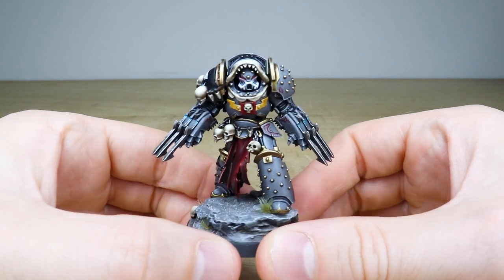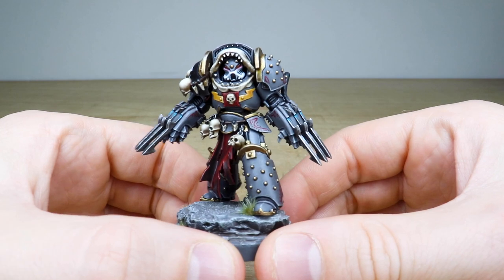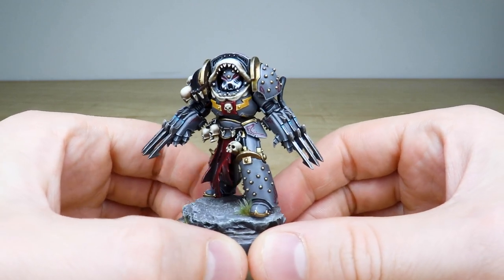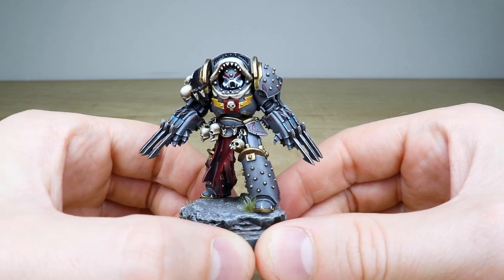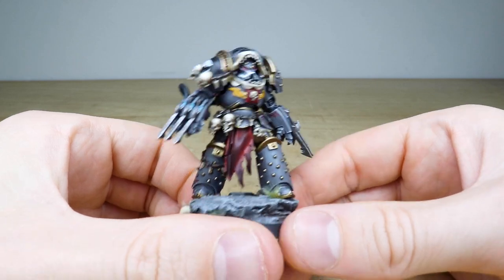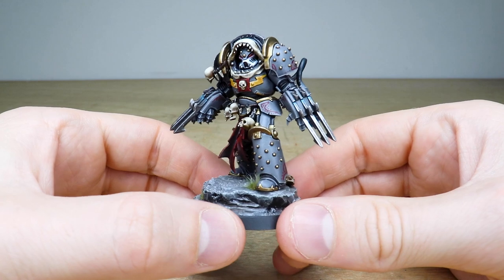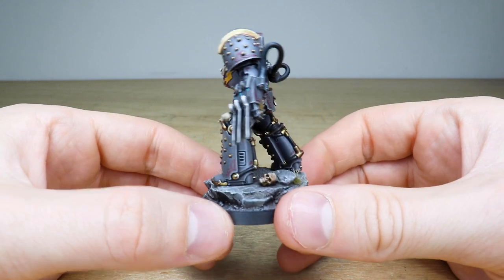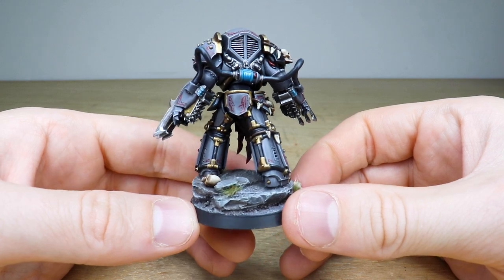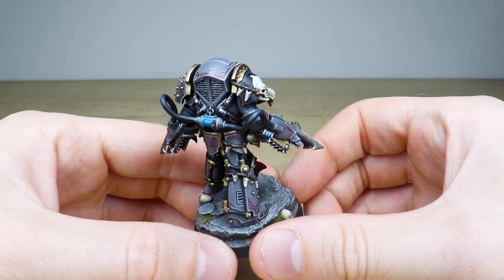Just advancing forward with those really evil-looking claws you can see there, and all the little details on the armor. You've got that really cool shark jaw motif around the protective area of the terminator plate, and really nice details like shark teeth just on that braid around the shin. He's got these huge lightning claws that are not only lightning claws but also have chain fist aspects to them — so he's going to slice and dice when he hits you.